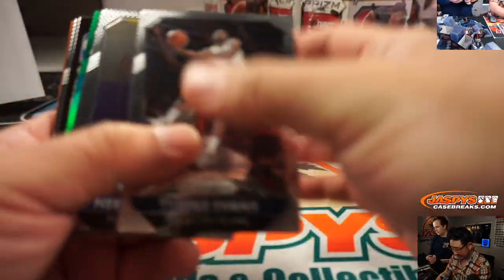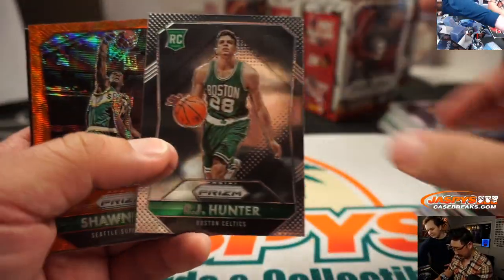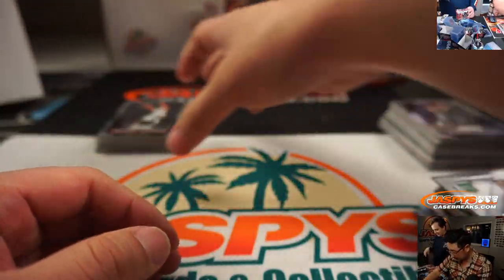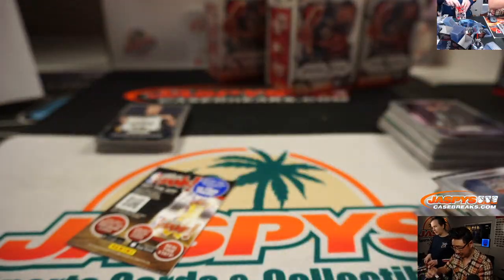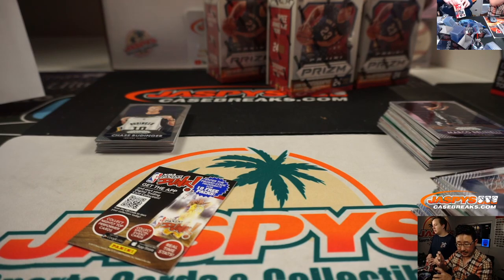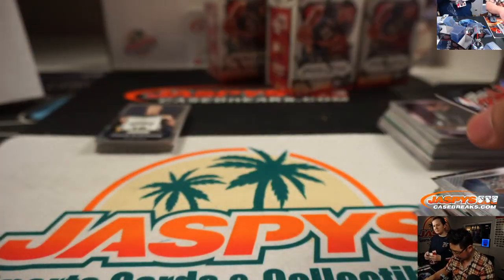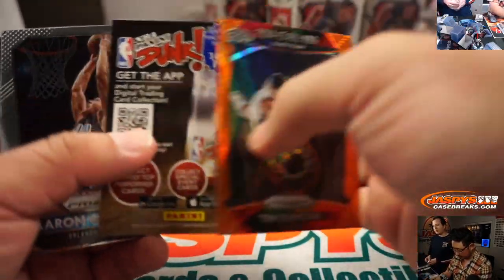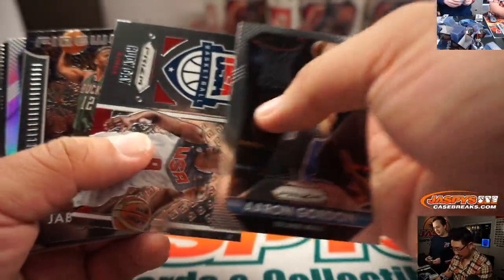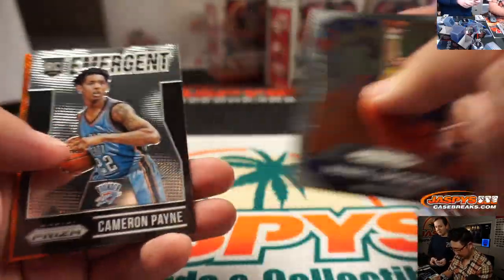I think we have a little extra value than the rest. Mario Hazonia, Chris Kaman, RJ Hunter, Shawn Kemp orange wave. Miles Turner, emergent green — that goes to the Pacers, that'll be for Mark Matheson.